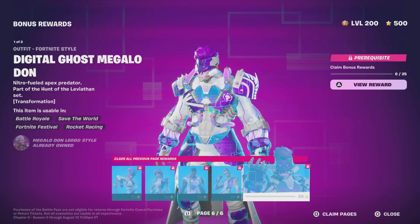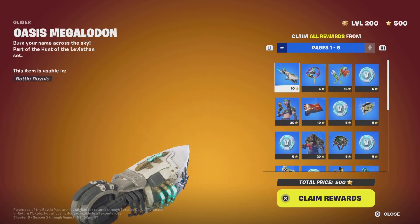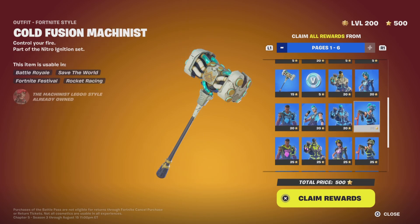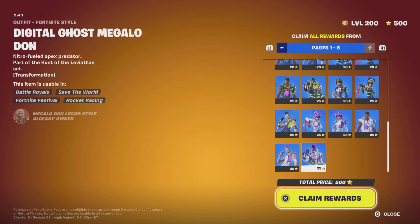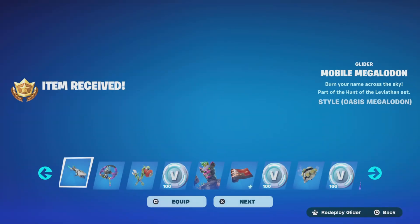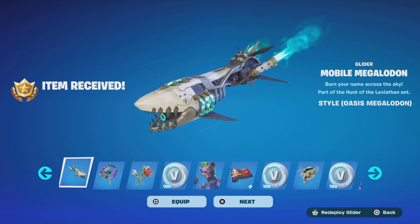As you guys can see in the bottom right, I'm going to be claiming all of these pages from the top all the way down the bottom — there is so much stuff. Total price: 500 battle stars — I already got that — so three, two, one, claim pages. I got everything now, stacked and maximized my whole battle pass!